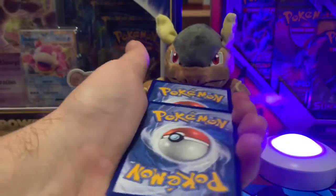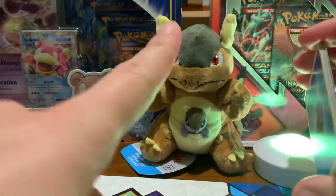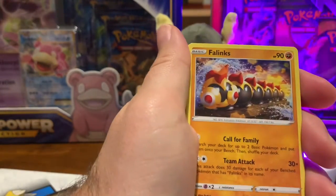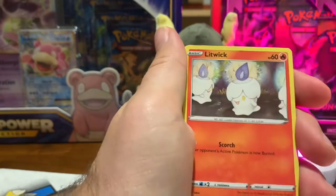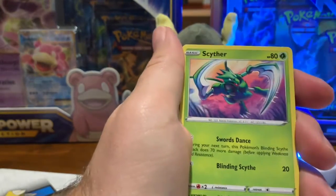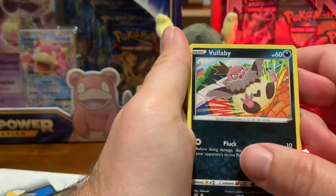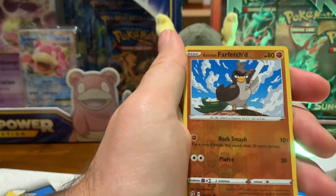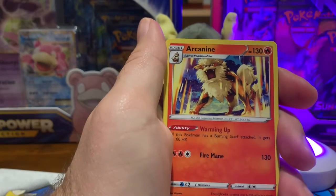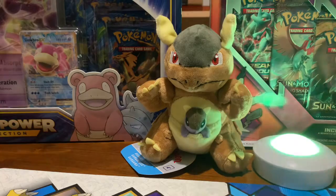Here we go, Rebel Clash number two. There is the code card. Kangaskhan, what are you doing? We don't get anything good out of these packs — you're not going to be in another video, understand that. Water energy, Hatterene, Cursed Shovel — oh my gosh, they're digging the Poké-grave — Fennekin, Litwick family, Galarian Corsola, Snorunt, Scyther — that's actually pretty cool artwork for Scyther even though it's not holo — Volaby, reverse holo Galarian Farfetch'd, and a crazy-looking non-holo Arcanine. That is four non-holos in a row. Kangaskhan, we got to do Evolutions — that's the saving grace right there.